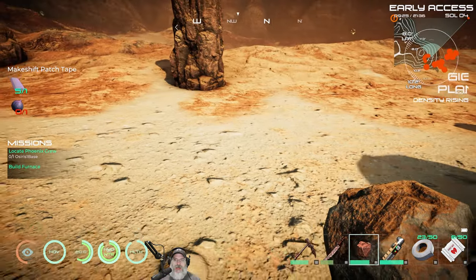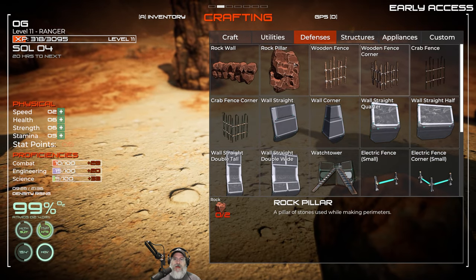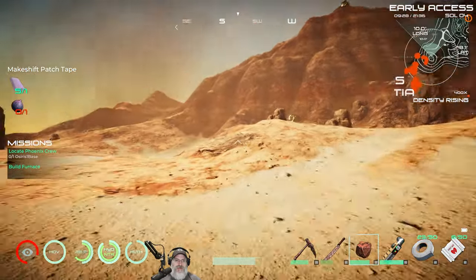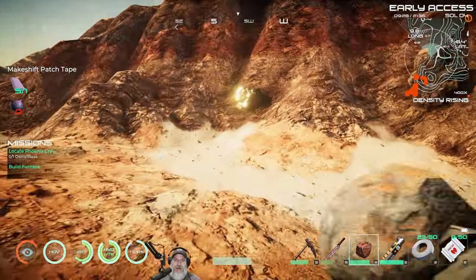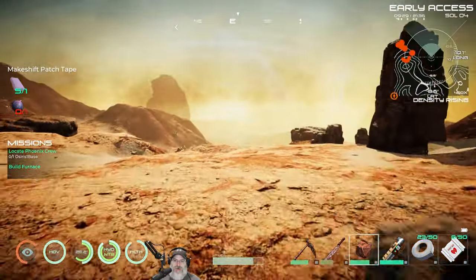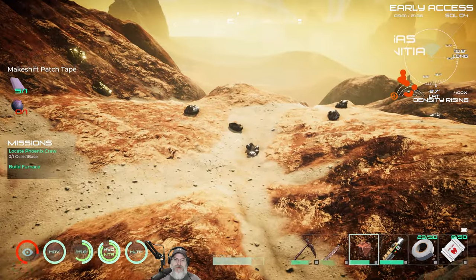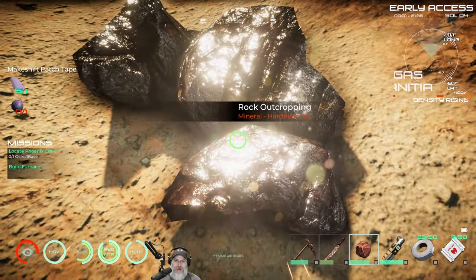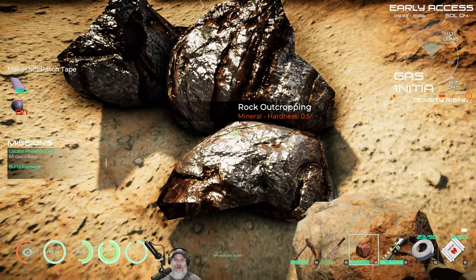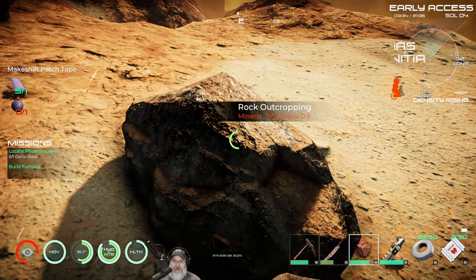Let's go get some rocks. We're going to need - is it eight rocks per wall? Oh, it's only four. Interesting, that used to be eight - so they've actually nerfed that down. That won't be hard at all. We just have to find some rock outcroppings. I think that's gold right around our base here, which of course we're going to need to make wires and other things. Let me gather up some rocks, and then when I have enough, I'll meet you back at the base.